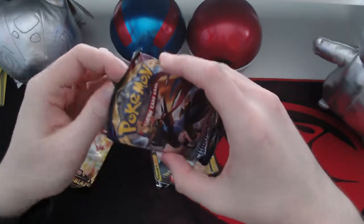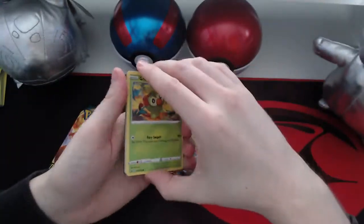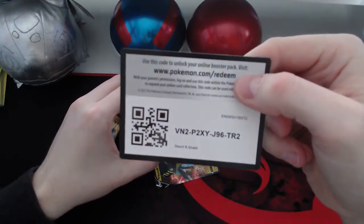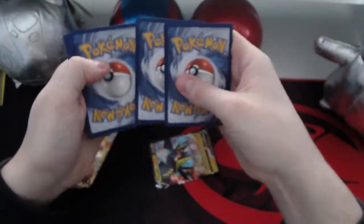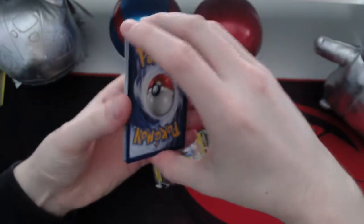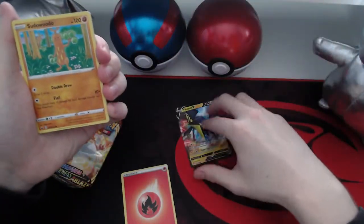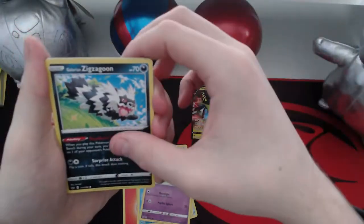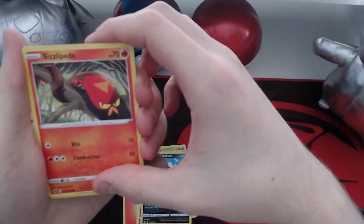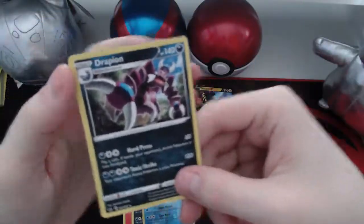Next Sword and Shield pack. I think all of these code cards are going to be this color. Maybe that just means we're not going to get a good card, but we've got one V card so far. Energy, a Wooloo, a Poké Gear 3.0, Hop, a Grookey, a Snom, a Moone, a Zigzagoon, a Silipede, a reverse holo Kingdra, and a Rapidash.